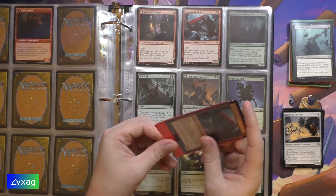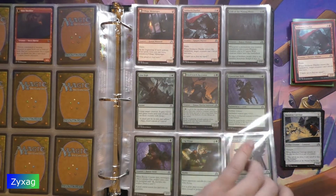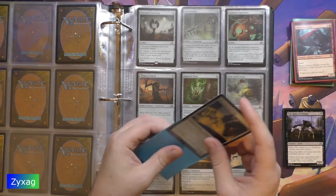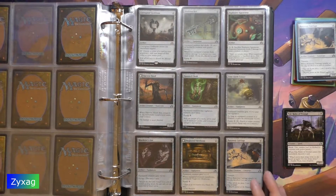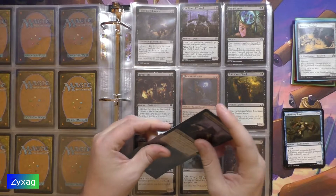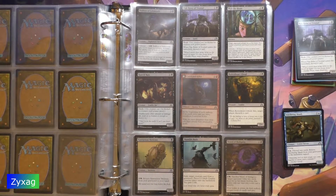We are up to the uncommons. First up we have Runaway Carriage — how would you get a runaway cottage? Put it on a wheel and push it down a hill. Anyways, Runaway Carriage, followed by Pale Rider of Trostad, and for the final uncommon we have Stitch Wing Scab.